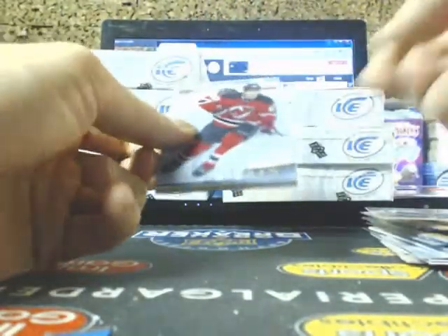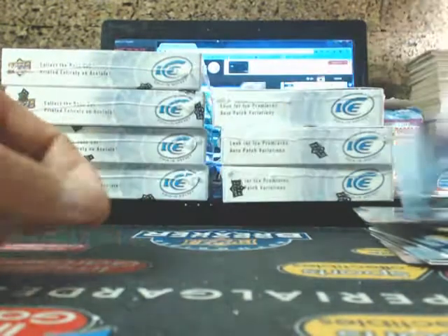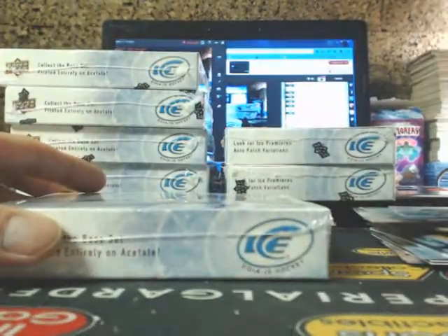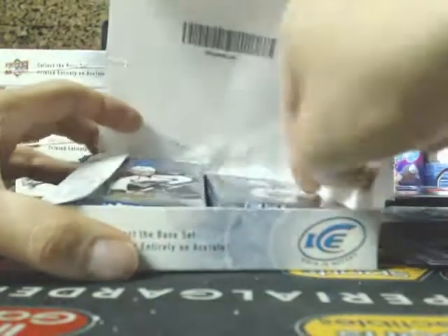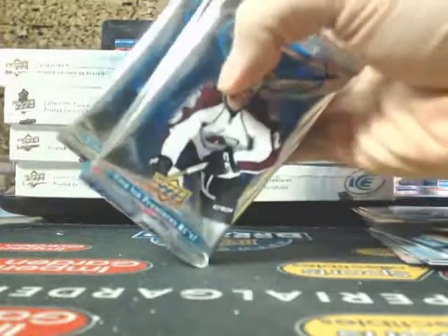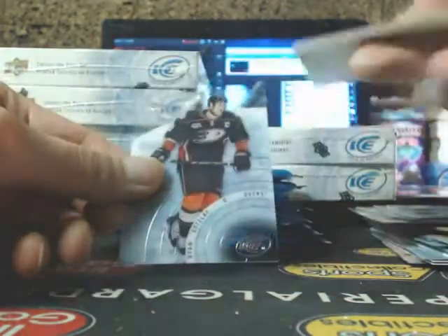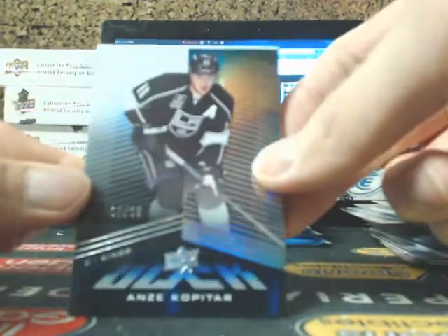We hit a Horvat there last night too. We got Jagr, Agazzino for the Avalanche, and TJ Oshie. Yeah, we hit a Drouin last night, had a few Lazars. Jamie Benn, Liam O'Brien. Yesterday every single patch auto we got were redemptions last night — Getslaf. It's like the live autos are impossible to see.